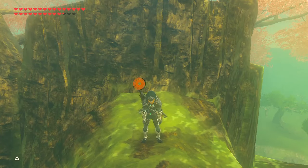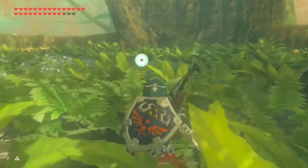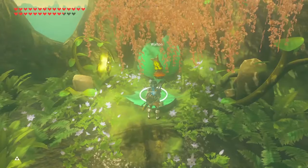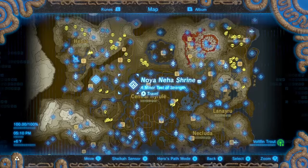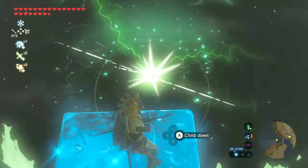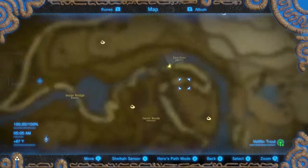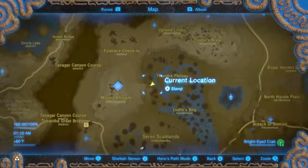Next, Voltfin Trout. You need one for the Riddles of Hyrule side quest — there's a Korok on top of the Deku Tree that tells you riddles, and Voltfin Trout is one of the answers. Cooking one gives you shock resistance with a 2 and a half minute duration, and you need 2 for level 3. The best place to find Voltfin Trout is at the Hebra Plunge and right where the Zora River is marked. You can also get them from Octoroks by the Thunder Plateau.